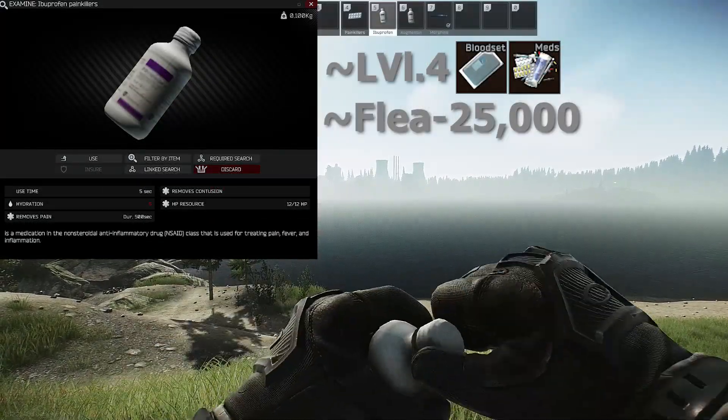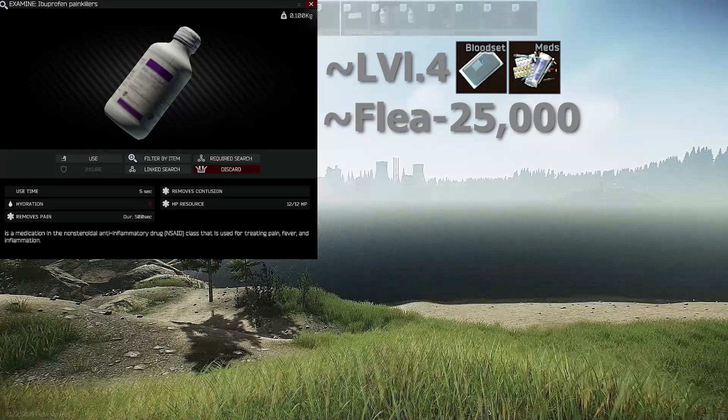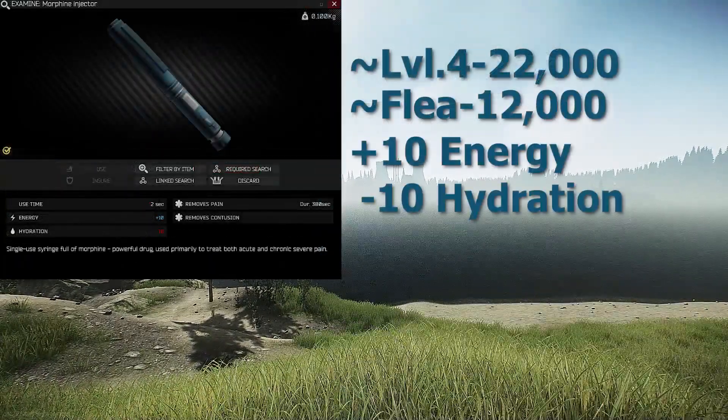Ibuprofen can be bought from level 4 Therapist for a set of blood and a pile of meds, or 25,000. It takes 5 seconds to use, has 12 uses, lasts for 500 seconds, and takes away 5 hydration.